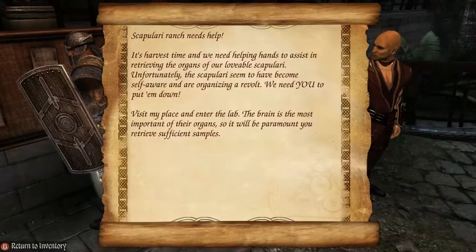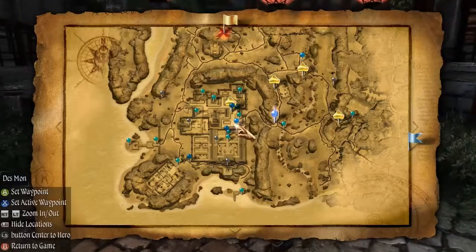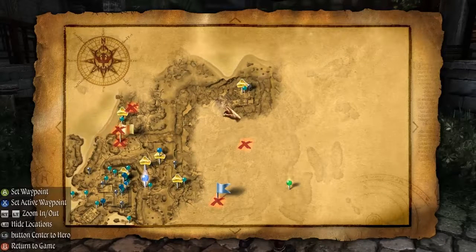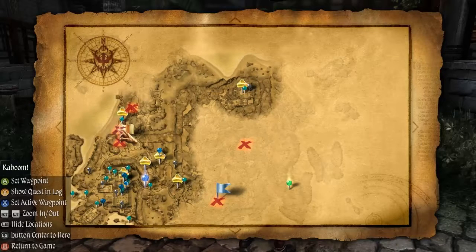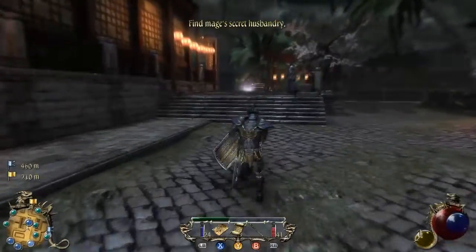Scopulari ranch needs help. It's harvest time and we need helping hands to assist in retrieving the organs of our lovable scopulari. Unfortunately, the scopulari seem to have become self-aware and are organizing a revolt. We need you to put them down. Visit my place and enter the lab — the brain is the most important of their organs, so it will be paramount to retrieve sufficient samples. Find mage's secret husbandry. What does the map say to all of this? Gargoyles — can't do. But brain collection? Yeah. Let's teleport up there. New side quests. I like it a lot.